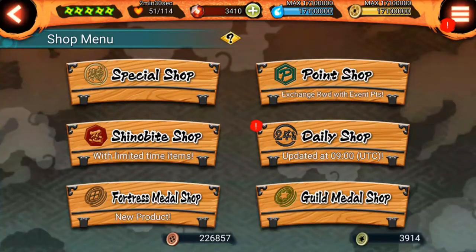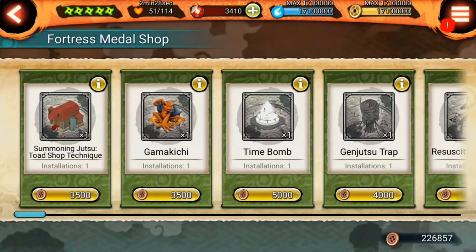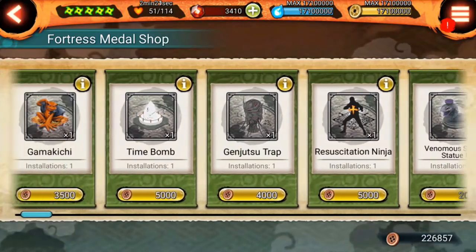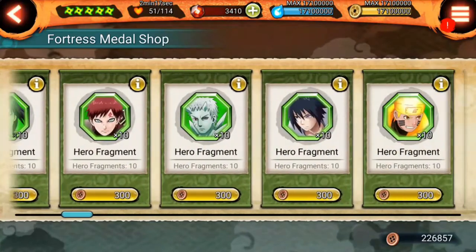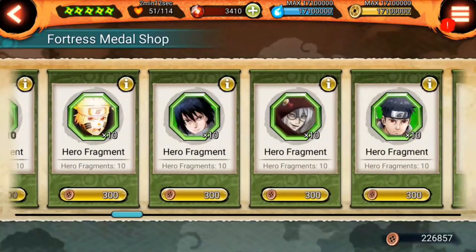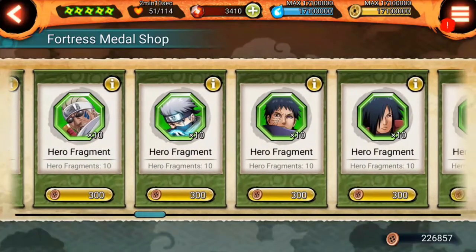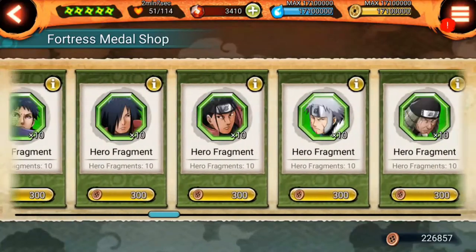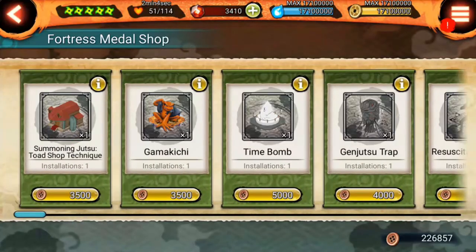On the left, we can see that there are many traps. There is also the Taken Jutsu Trap, Gamakichi, Time Bomb, the Resuscitation Ninja Trap, and this house that is also a trap. We also have here the Hero Fragments, which will help us to improve the level of our shinobis and to give them another star. In this shop we can buy a lot of things.